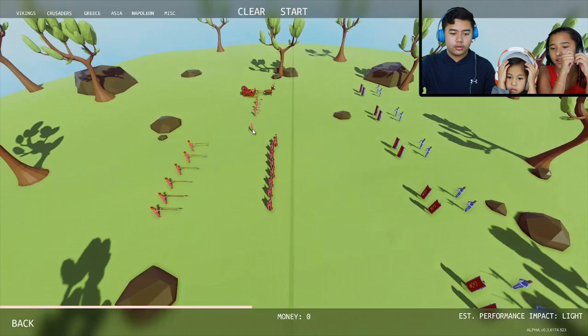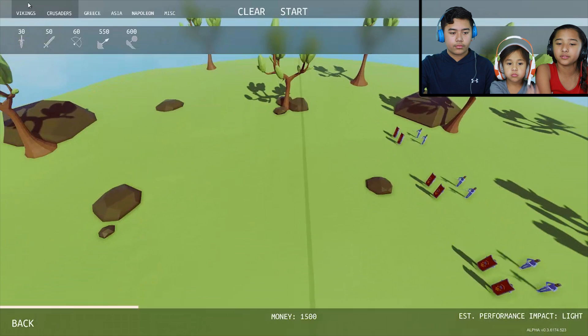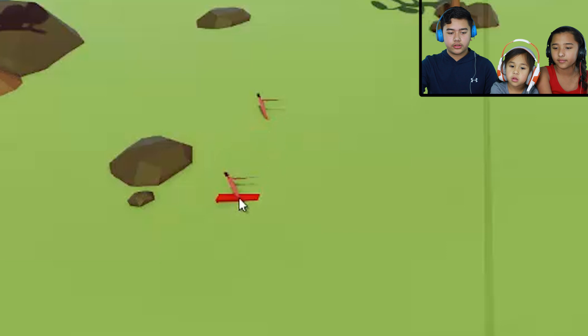Okay, what do you think we should put? Since they have shields and footmen, how about a catapult? Let's put that in the back. We have 900 left. Let's go to Vikings. Did we get anything from Napoleon yet? No, we didn't. Let's check Napoleon. Should we do muskets? Yeah, space them out a little bit. Let's put two right there with more on the rock — he's the leader.